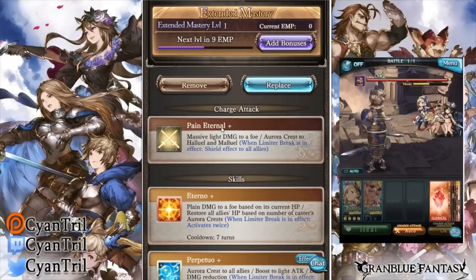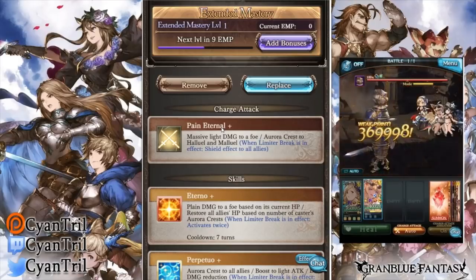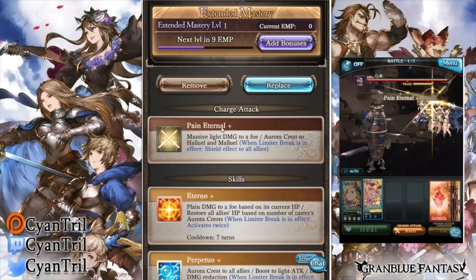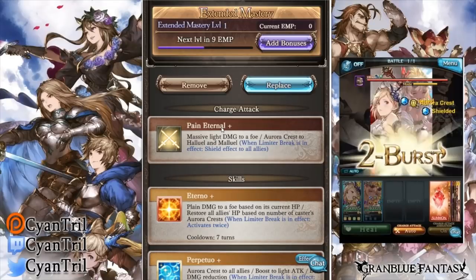Their Ougi is Pain Eternal. It gives them a crest upon using, and if you have limiter break on you do gain a 2k shield for all allies. This skill is very, very good if you have it on and the shield helps a ton with maintaining their limiter break.